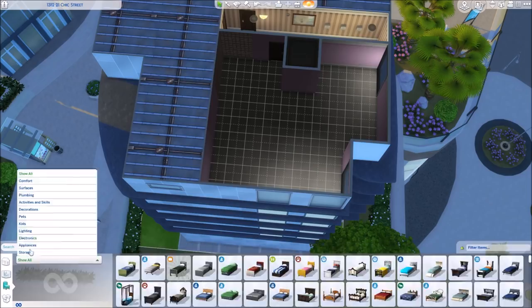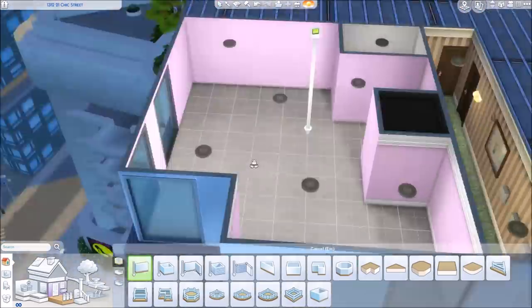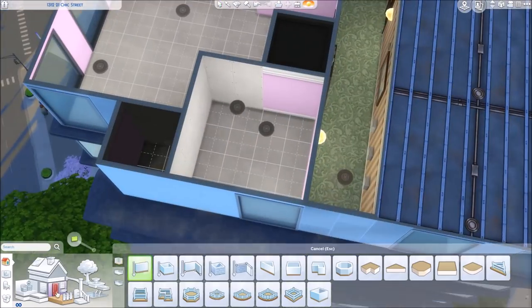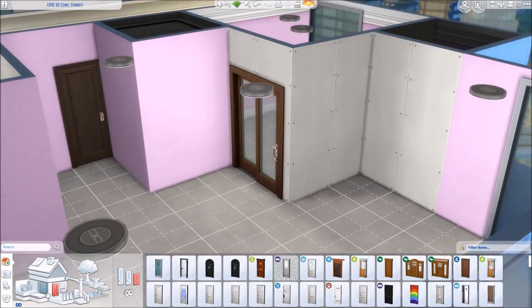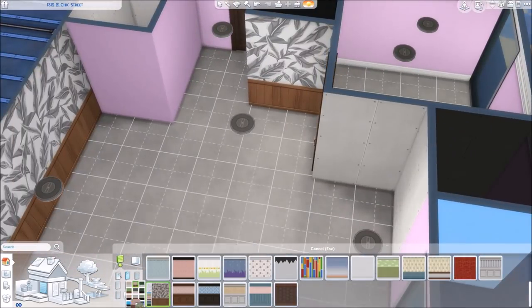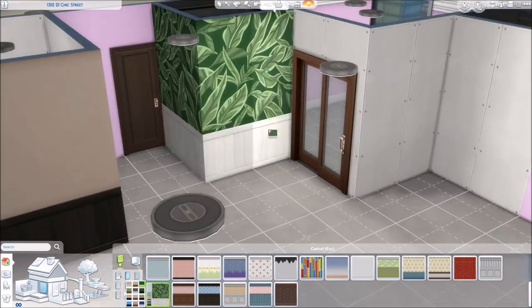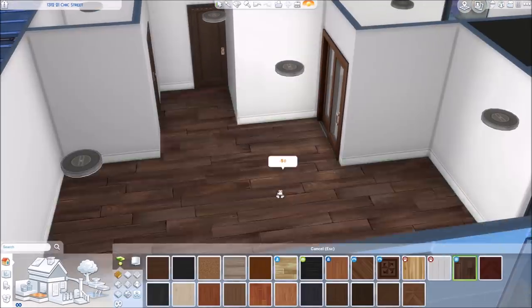Hi guys, it's Enlissi here, welcome to another apartment renovation. Today is kind of a special renovation since in yesterday's patch we got a bunch of new free items which I am so excited about. I am so blown away — they are all so beautiful and we got so many things. The SimGurus did announce over on Twitter that there was gonna be some new items with this update, but I had no idea it was gonna be this many things or this nice.